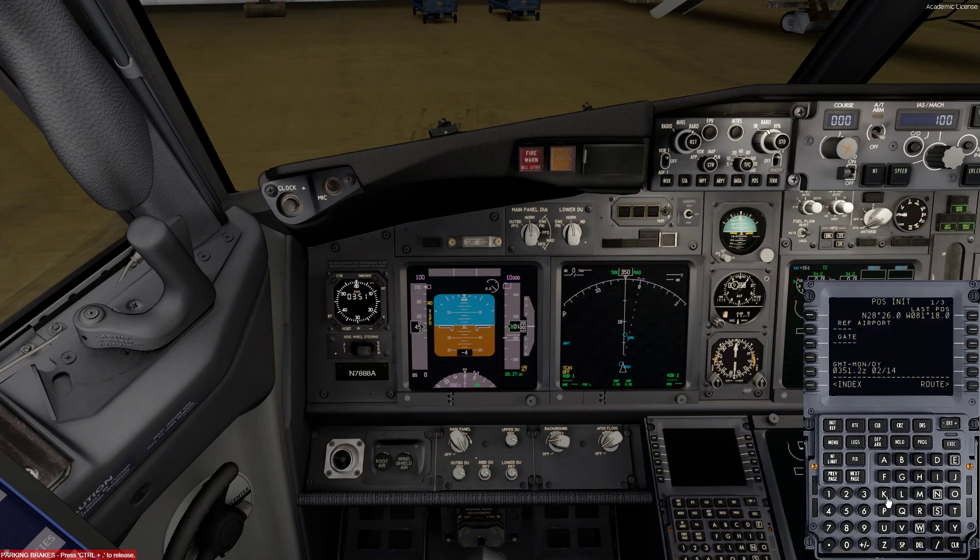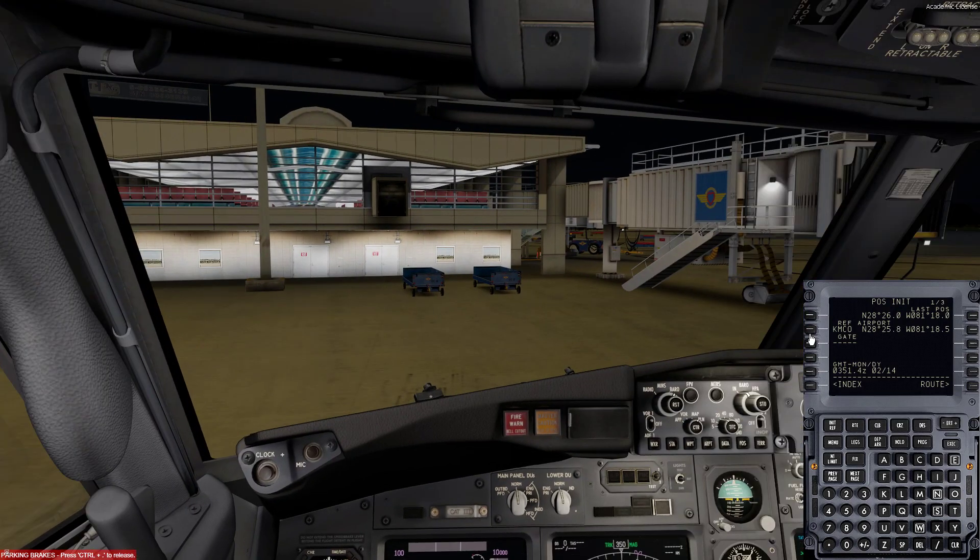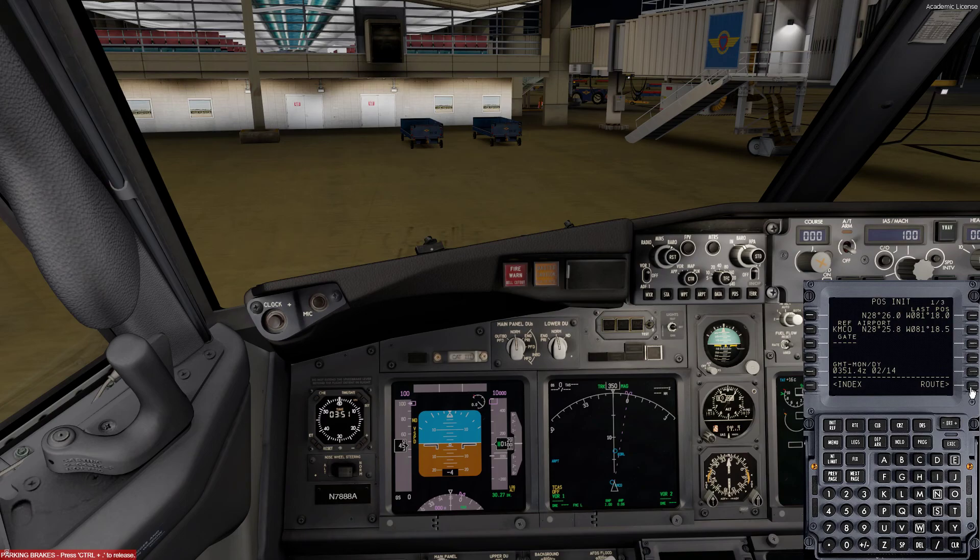We're going to go to position — we're at KMCO. We're going to go flight plan request, we're going to go NGXU, we're looking for Orlando to KMSY, which is New Orleans. We're going to click that, hit select, and give it a few seconds. I've already received my clearance as well, so I'm just going to pull that up quickly.